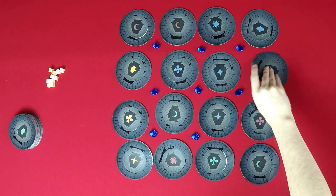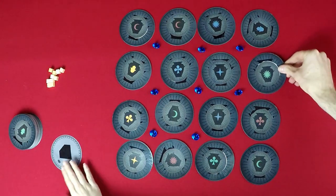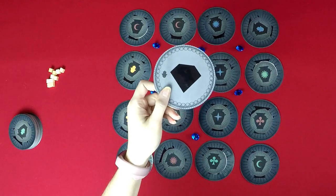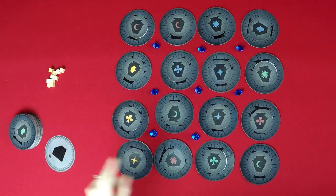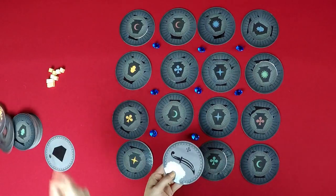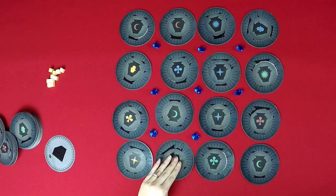If you glimpse a sapphire card, you take it and it counts as an extra sapphire at the end of the game. If you play a sapphire as an action, you can steal a sapphire from an opponent. Glimpsing a dagger is bad — you reveal it and then discard your hand of cards. But if you have a dagger in your hand, you can play it to cancel another player's special card.